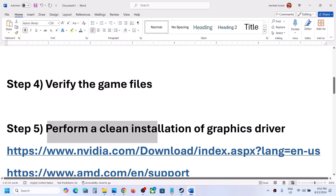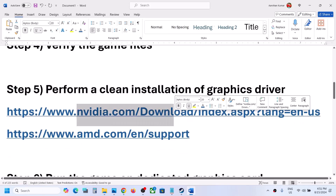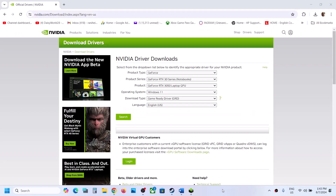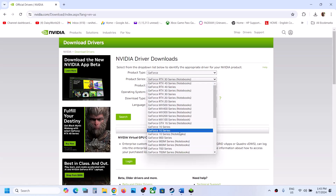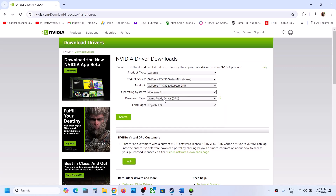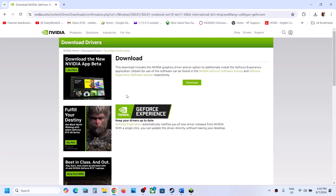The next step is to perform a clean installation of your graphics driver. If you have an Nvidia card, go to the Nvidia website; if you have an AMD card, go to the AMD website. On the Nvidia website, select your product type — for example GeForce — then select your series, your specific graphics card, and your operating system (Windows 10 or Windows 11). Select the Game Ready Driver and click Search, then click Download.